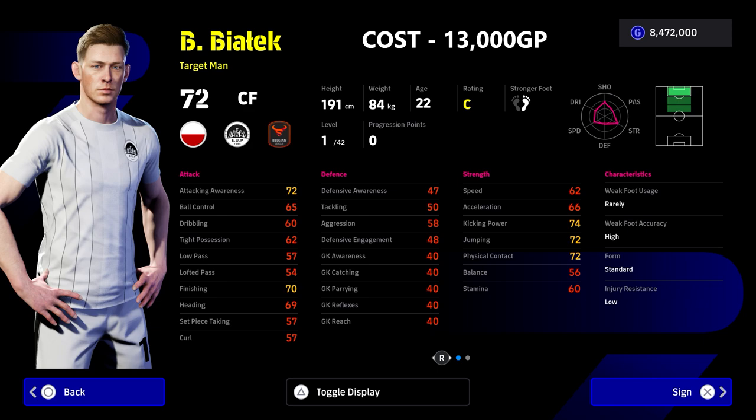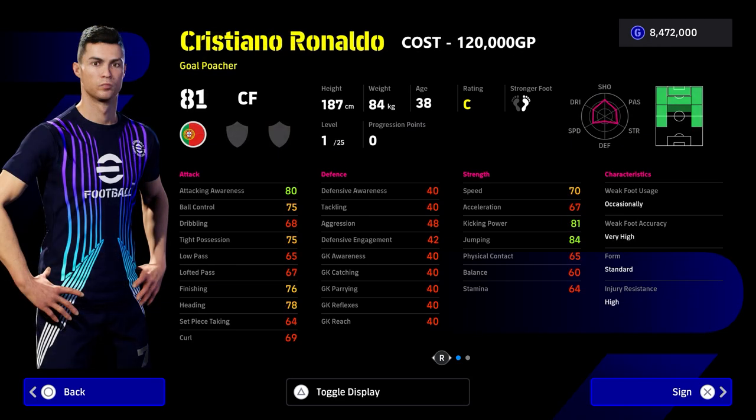Bilik is number six on the list and only costs 13,000 GP. The biggest thing with this guy is his player skills - absolutely insane. He's a brilliant target man, and if you don't have a lot of money and want an option off the bench, this guy has it all. Definitely give him a try - you will be surprised. He's definitely a hidden gem.